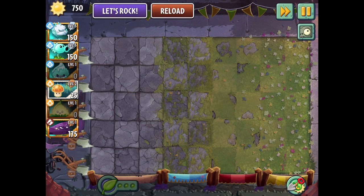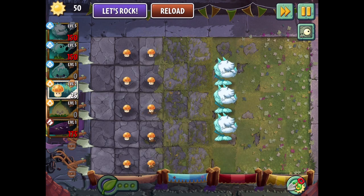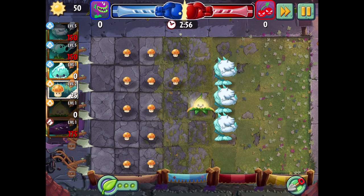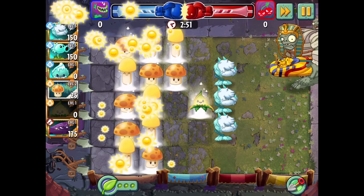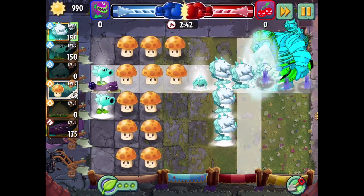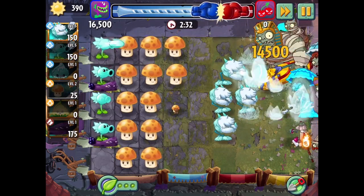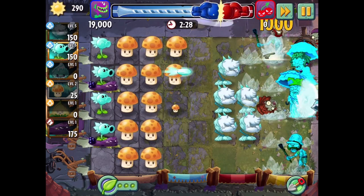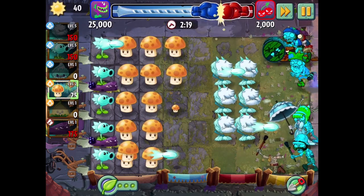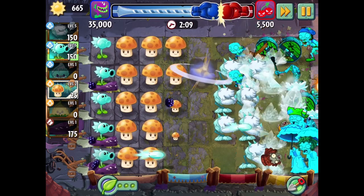After this I might try Wintermelon — maybe that would be better. Let's get these guys out here, set up sun producers, get that going on because a Gargantuar is coming out right away. We know that from experience. We're going to get a lot of sun quickly. Looking good. It's unfortunate that he spawned in front of where I put down a Cold Snapdragon this time; before he was sorted to the sides. But I can already feel this is going a bit better.